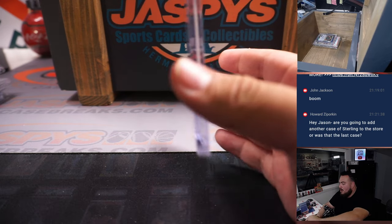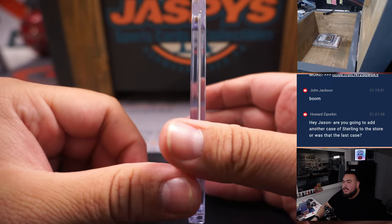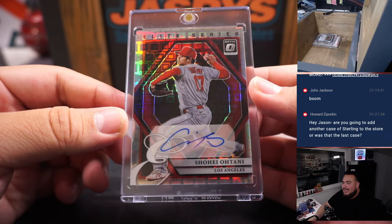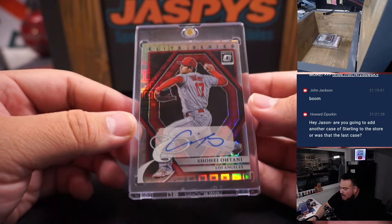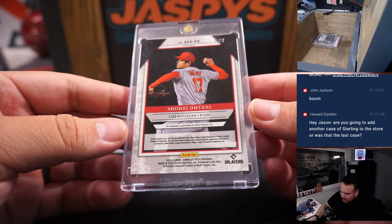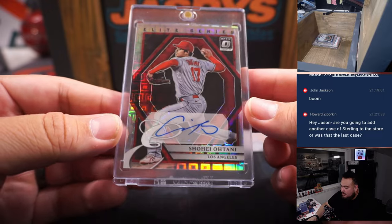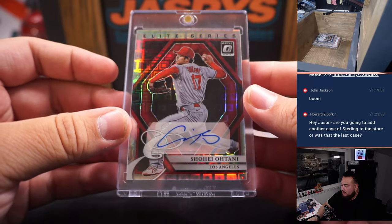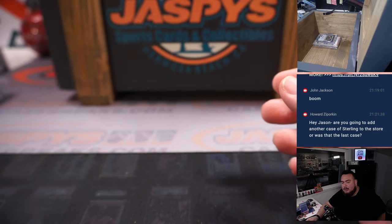Next card is a raw card but it is numbered to 8. It is from Donruss Optic — obviously one of the best players in the MLB — and it's a Shohei Ohtani Elite Series autograph, numbered 6 out of 8, from 2022 Donruss Optic. Not a bad one to potentially grade, but it's pretty nice just to keep as is. A beautiful little popping card right there.